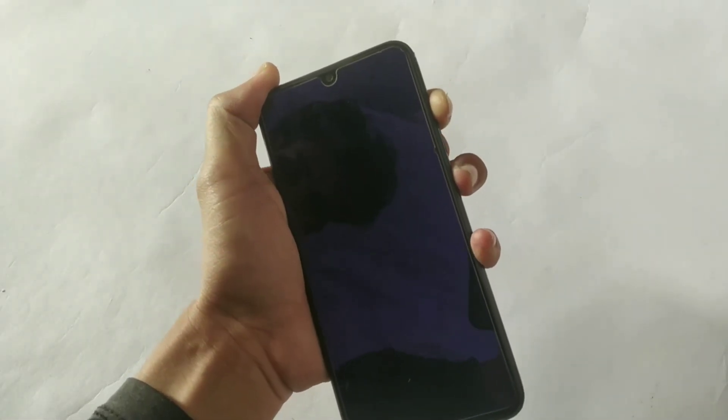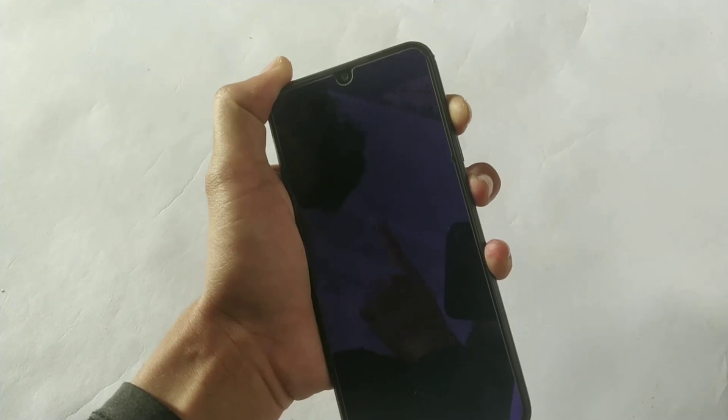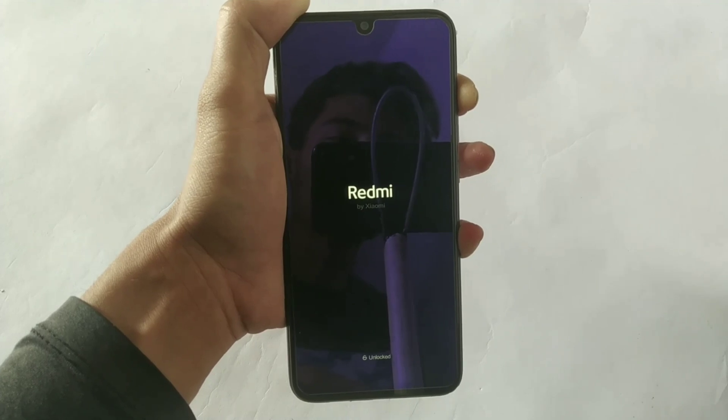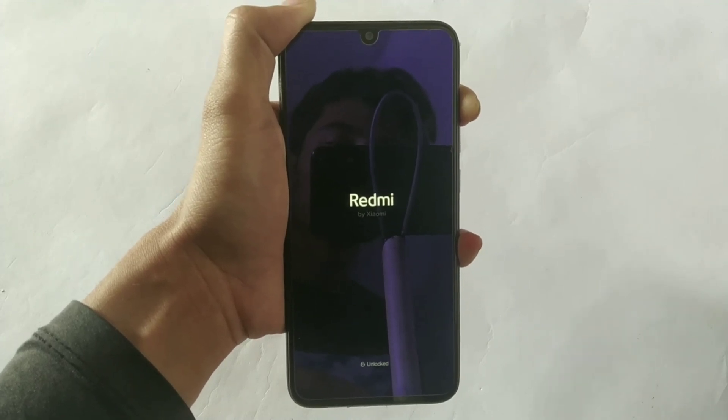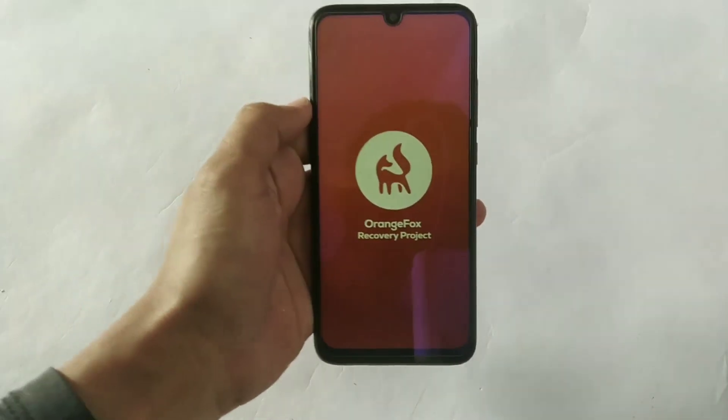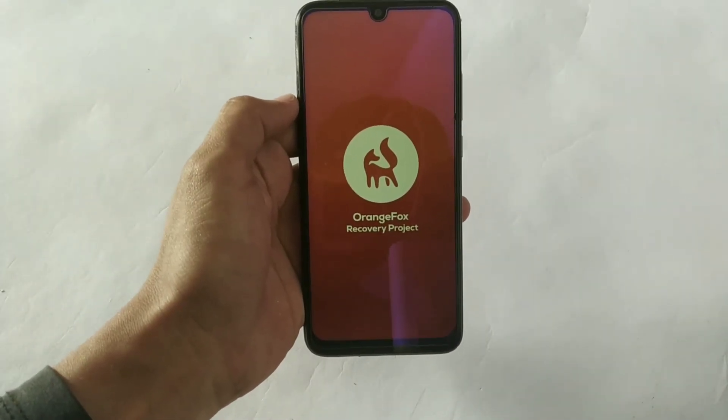To install this ROM, first power off your phone. Now press the volume up plus power button simultaneously, then leave the power button when you see the Redmi logo. There it is — my custom recovery. I'm using Orange Fox recovery.